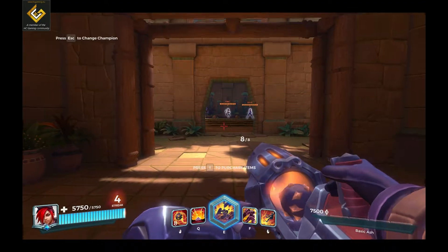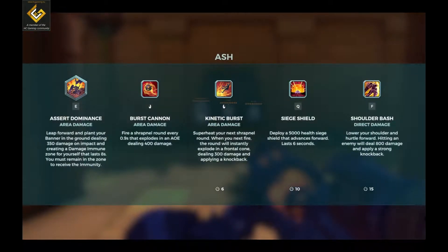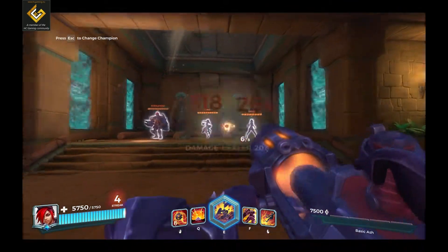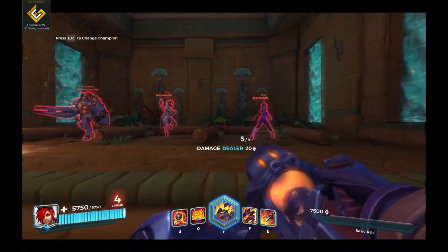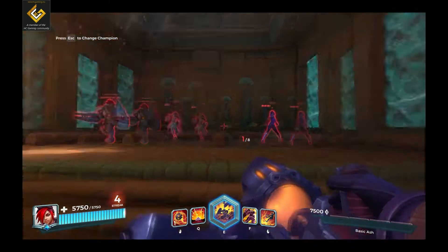Let's look at Ash in action. Ash has a cannon — the left click is called Burst Cannon, which is area damage. It fires shrapnel around every 0.9 seconds and explodes on AOE dealing 400 damage. So you can see AOE damage right in the face — 400 damage.